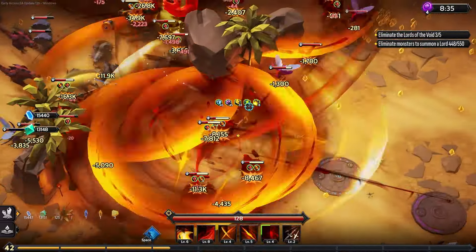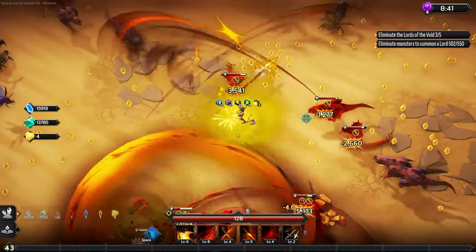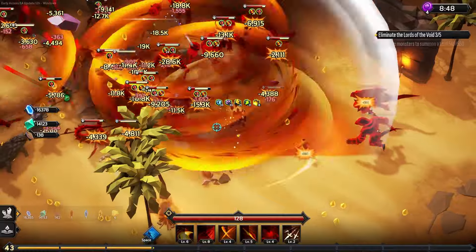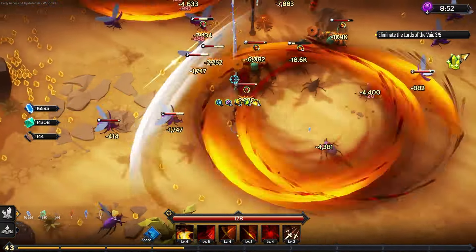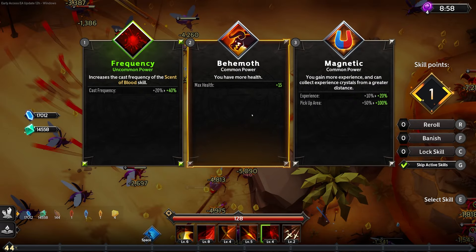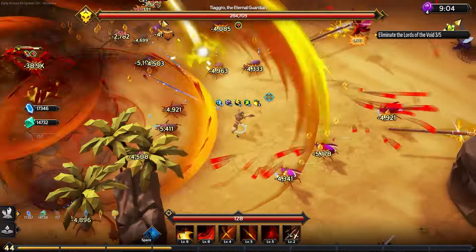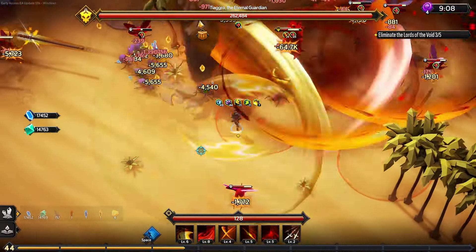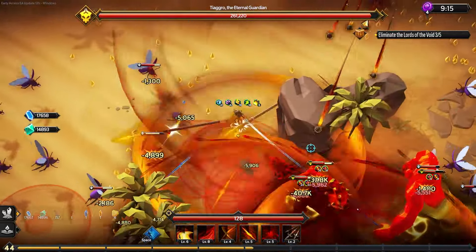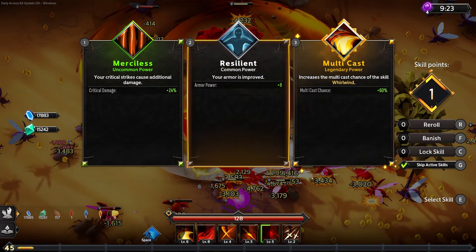Luckily there isn't really any contact damage, so you don't have to worry about walking into enemies directly. You do have to worry about enemy attacks — if you get close enough it'll trigger an area of effect attack, which you see as red circles on the ground. Those can be difficult to see when you have a lot of different casts going on — especially with the Blood Saws, it's kind of red on red on brown. But there are other maps, like the second map which is a darkened mine with bluish-black stone ground — that's quite a bit easier to see what's going on. A lot of it comes down to the color of the maps themselves.